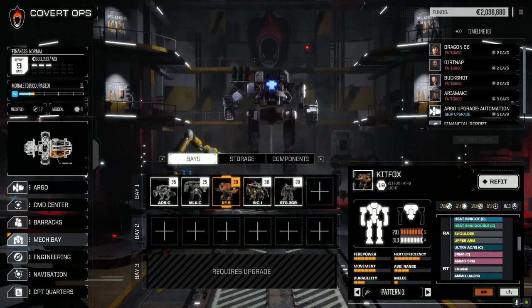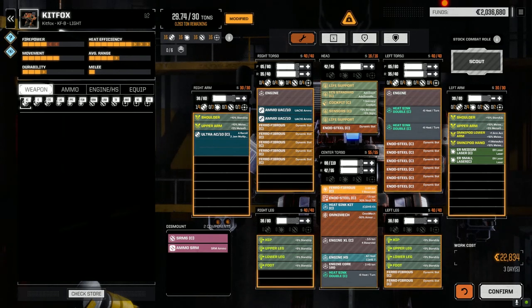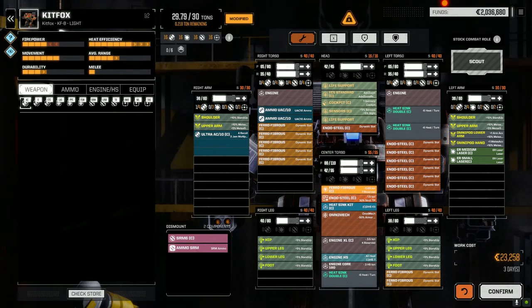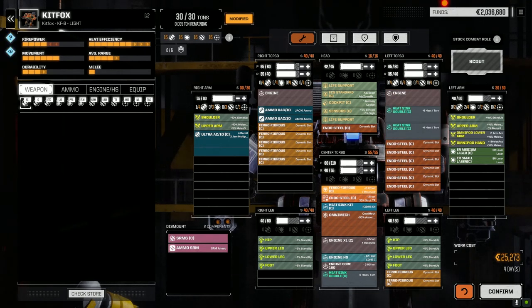Let's start this way - let's refit the Kit Fox. Let's pull the SRM6 off; it wasn't really doing much last episode. That gives us two and a half tons. Let's attempt to max the armor here. Wow, the legs have got like no armor on them at all. This is my biggest fear - having no armor. I think I can live with that for now. Let's confirm that and then look at the Incubus.